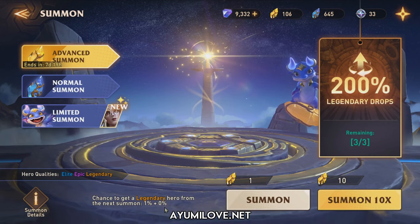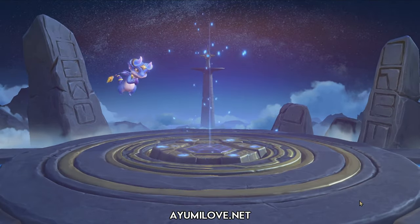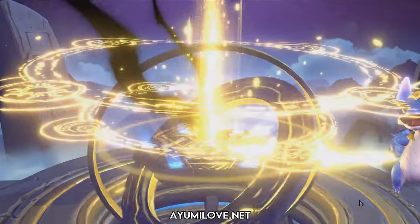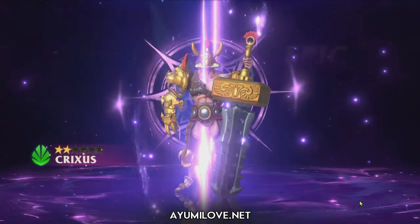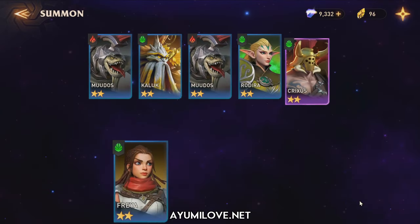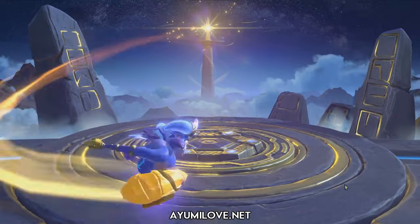Let's go for our second 10 pool. We get a Yellow Ring, and it's just an Epic Hero. This is our first Epic Hero, Crixus. Crixus is average in the Guild Boss and other areas in the game.